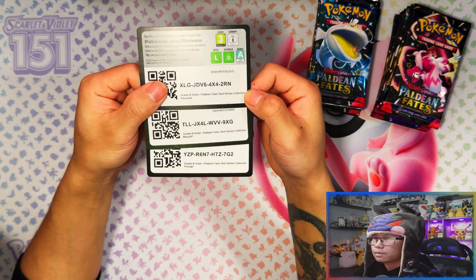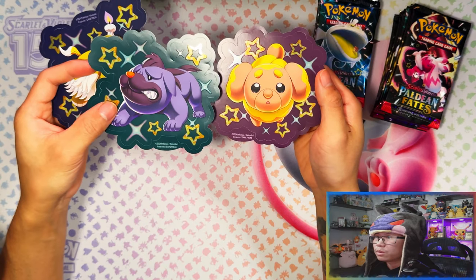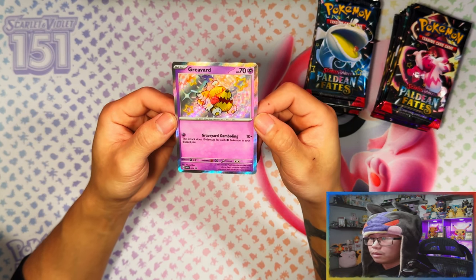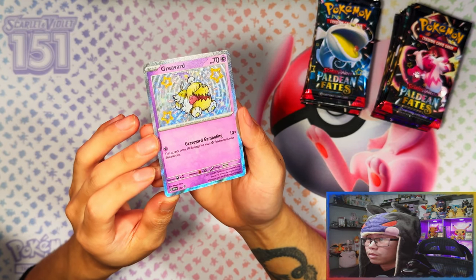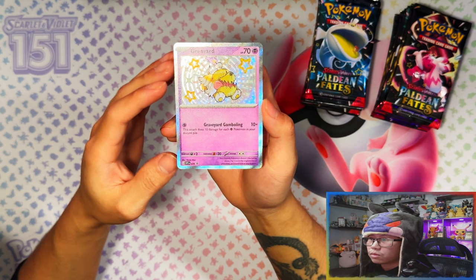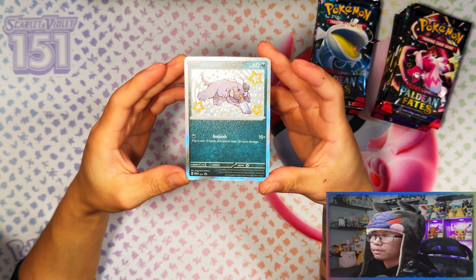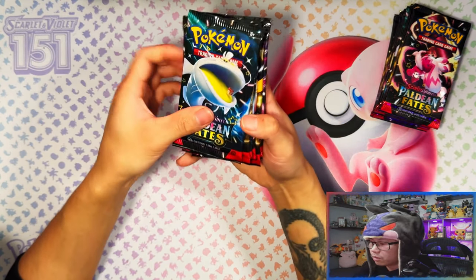Here are your nine packs — one, two, three, four, five, six, seven, eight, nine. Here are the free gold cards for the Tech Sticker Collections — the three tech stickers you get from the collection. We've got three: Vod, Masjid, and Fido. Here are your free Vod promo cards. And from the Tech Sticker Collection you also get nine packs, plus there's your Masjid and your Fido.